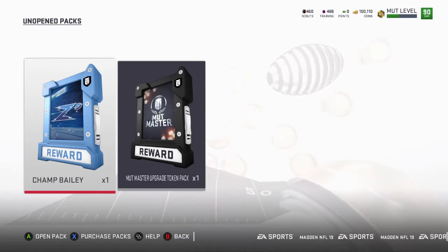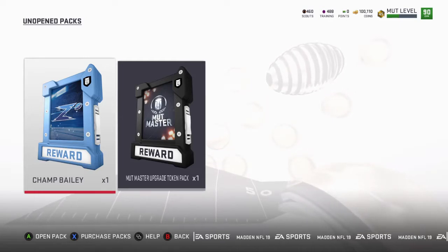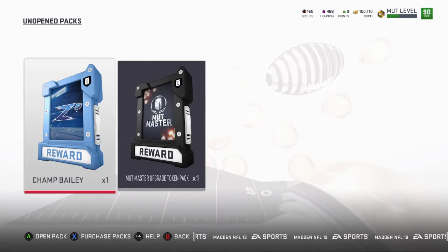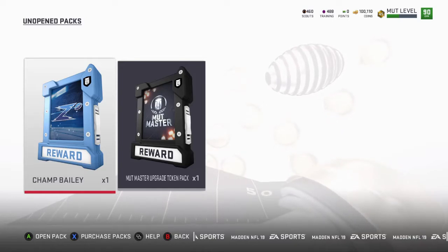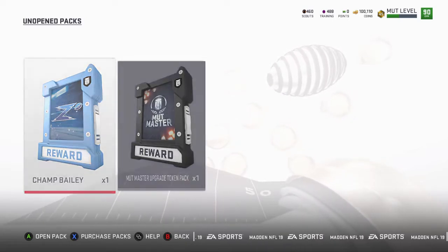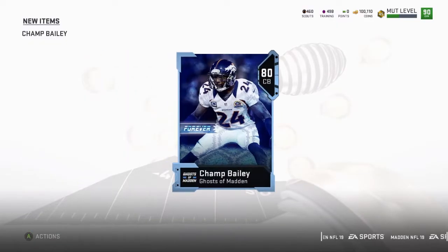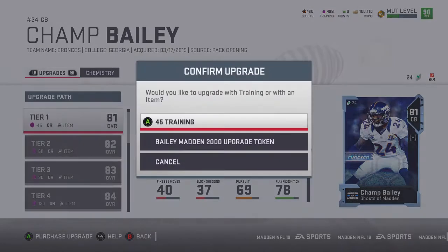Next one we got is Champ Bailey. The main goal of this is to get everybody that EA's gonna give us for free — it's a no money spend team. I had to think about the cornerback positions that I need to keep without having to spend coins on players that EA's already giving us for free. So Champ Bailey, I figured he was gonna be one of them. We're gonna power him up — not all the way right now, but we'll start working on it. I opened his other packs, which were just upgrade tokens, so we don't have to open every single one.